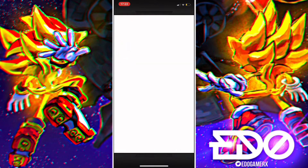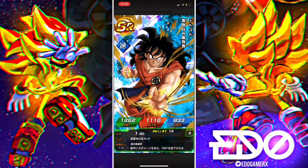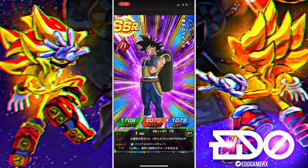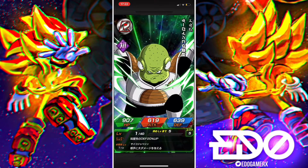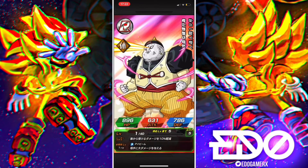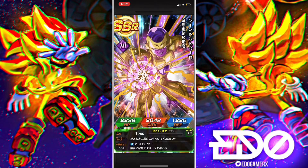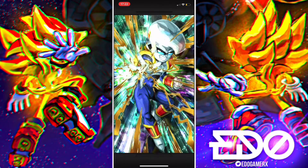So here we go. We got the new unit — yes! He's really good as a support unit, definitely gonna bring him to Super Battle Road. I really like this unit. Android 19 and Golden Frieza. I think Golden Frieza is gonna get an Extreme Awakening this year, hopefully. I'm still waiting for that.